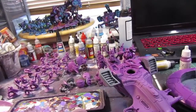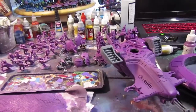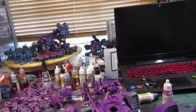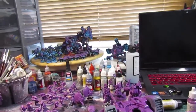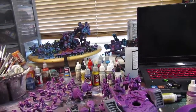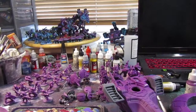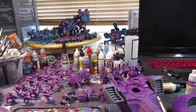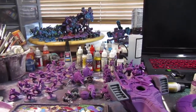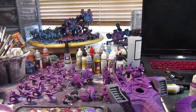If I bring the Spearhead Detachment — whichever is the heavy support one — I can take three Hammerheads and Long Strike as the HQ choice. He's built with his rail cannon; I'll leave it on him for now and if I get adventurous I might magnetize it after the first couple of games. He gives plus one to hit rolls to Hammerheads within six inches of him, so all of a sudden your Sky Ray is hitting on twos, and at that strength you're wounding most smaller vehicles on twos.